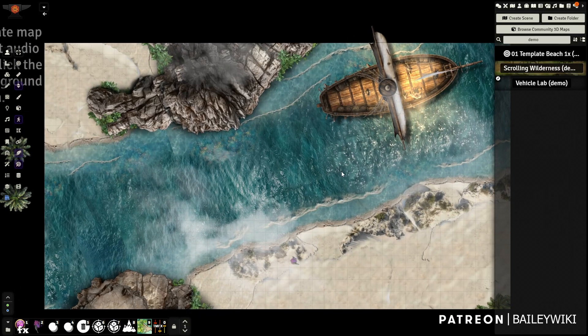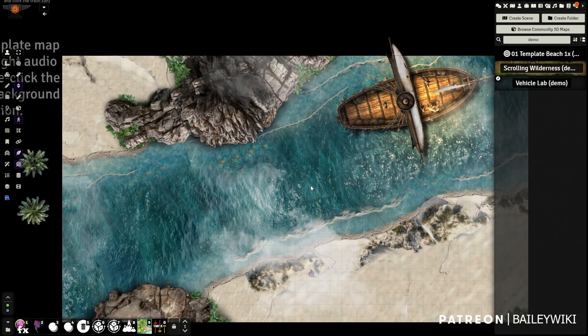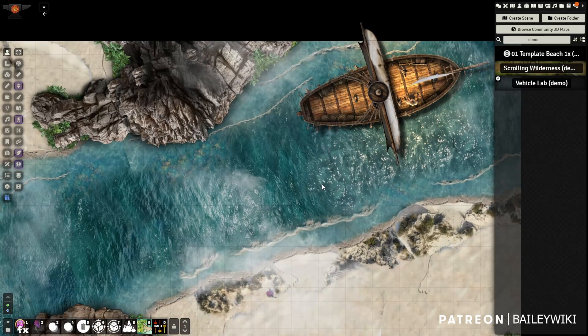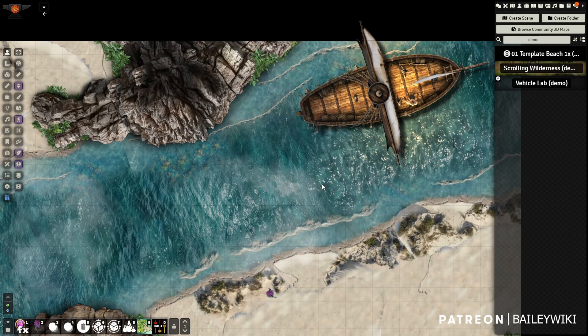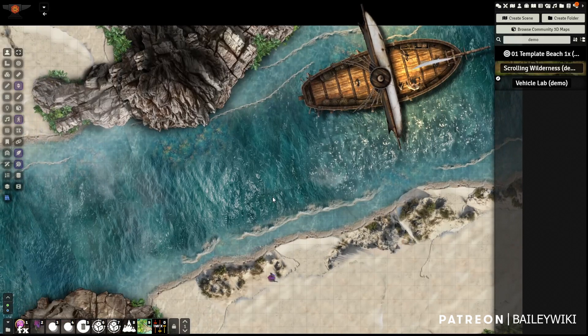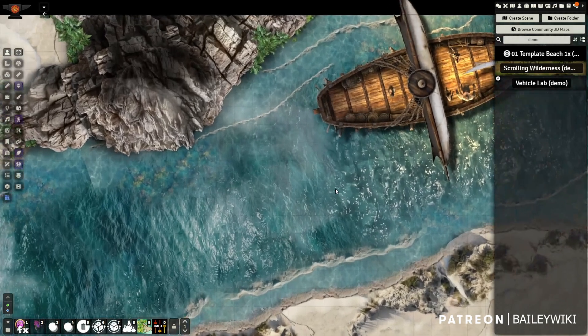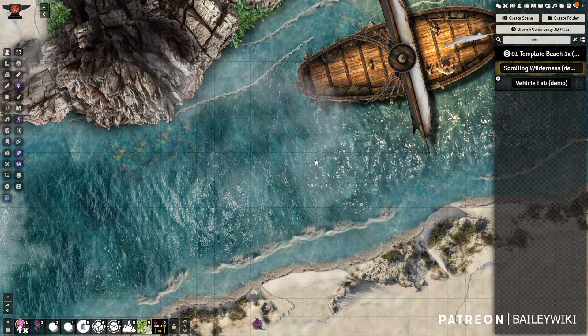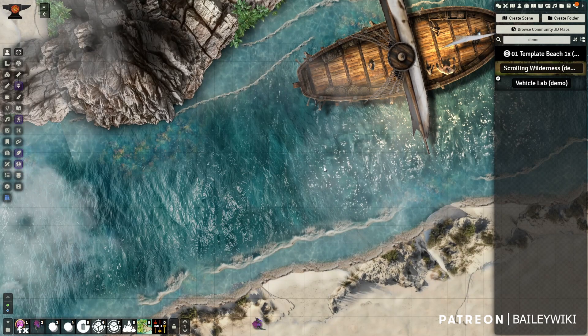Quick intro: Bailey Wiki and my channel create tutorials, assets, and other things to help everyday GMs - non-technical GMs - build really great experiences for themselves and their players. If you're looking for technology, artwork tips, mapping advice, or VTT advice, we primarily use Foundry VTT and Dungeon Draft as a mapping tool. If that's what you're interested in, this is a great channel. Please subscribe - there's really cool stuff coming out over the next few weeks. Most of the assets you see in our tutorials are available through the Bailey Wiki Patreon, linked in the video description. You can subscribe for a month, get everything we've ever produced, and decide when you want to come back.